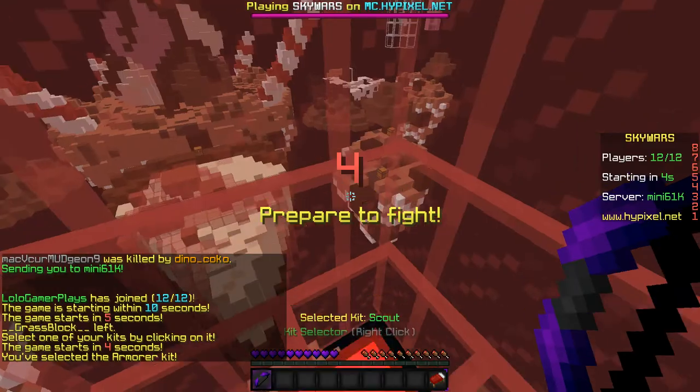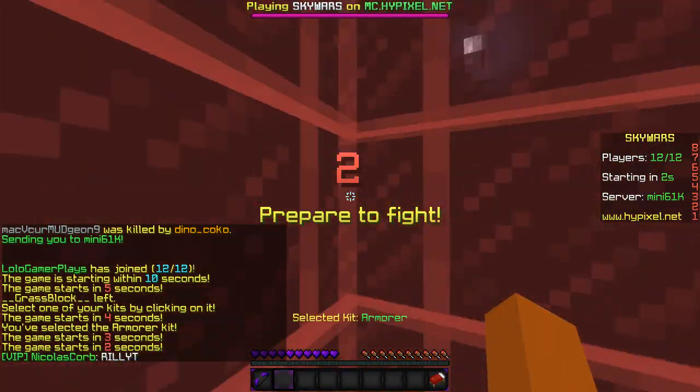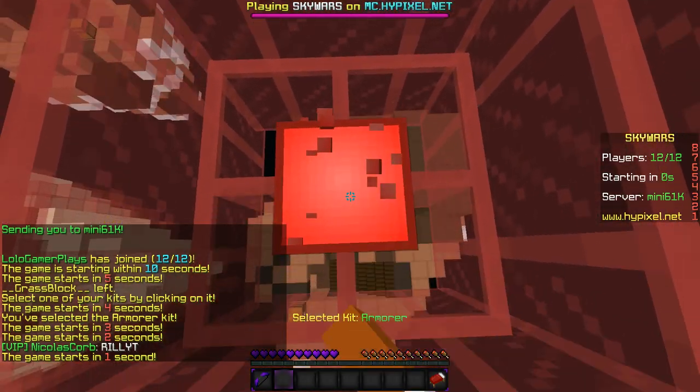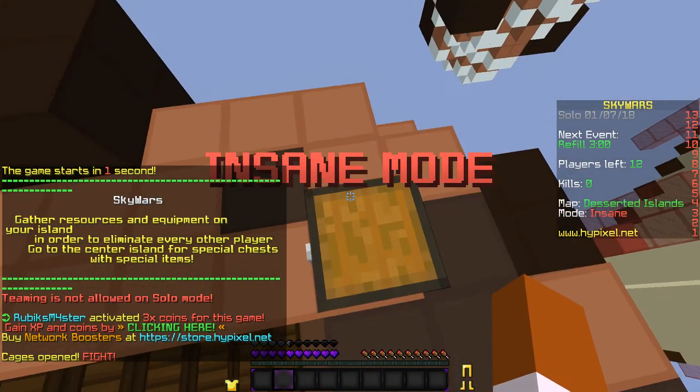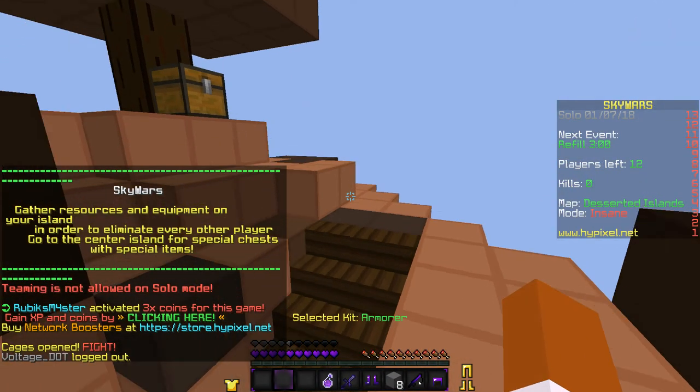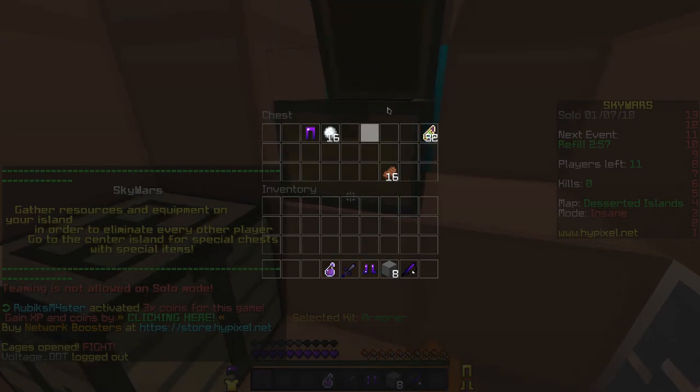Those are the things I'm trying to do better at. I changed my GUI to regular, turned off view bobbing and things like that just to make it less laggy, because my old graphics card is not the best. The new one I'm getting will hopefully be much better. I don't know why I picked the armor kit — I should have gotten a different kit.